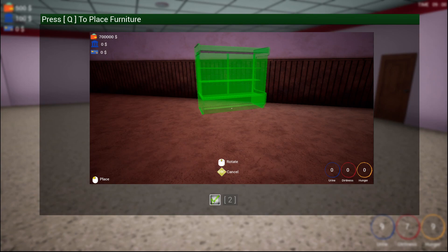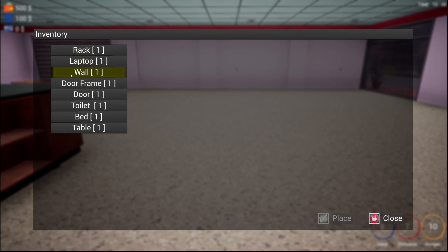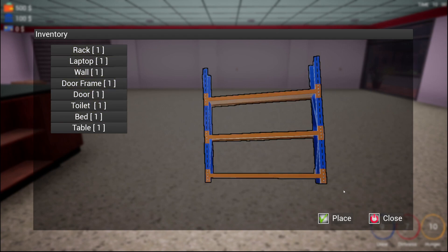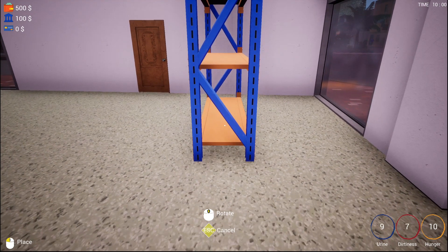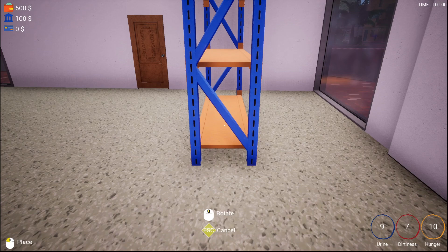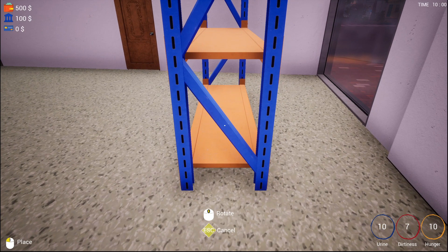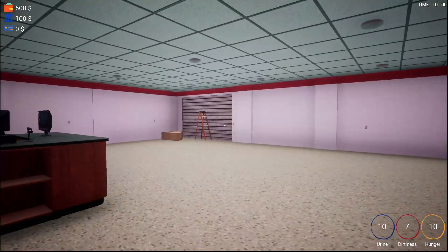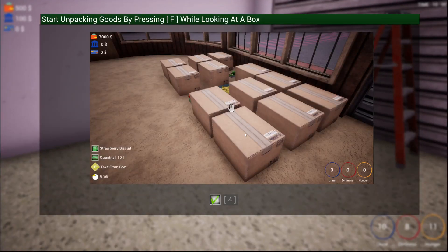Press Q to place furniture. Checking what I have: a rack, a laptop, a wall, door frame, door, toilet, bed, and table. The toilet's probably going home with me later. I think I need a rack for the store first. Placing it — leaving a little space around so people can walk behind it — gotta have a nice flow. A tutorial says: start unpacking goods by pressing F while looking at a box.